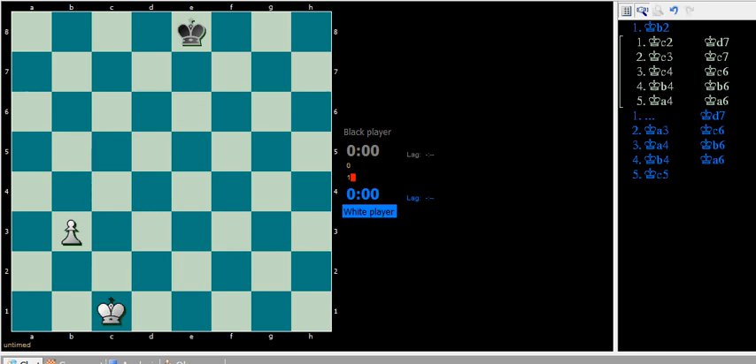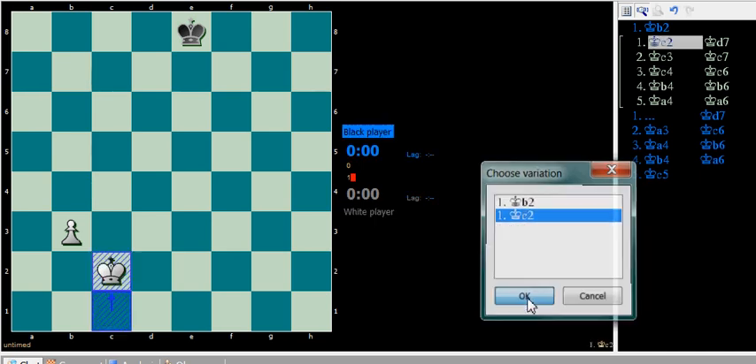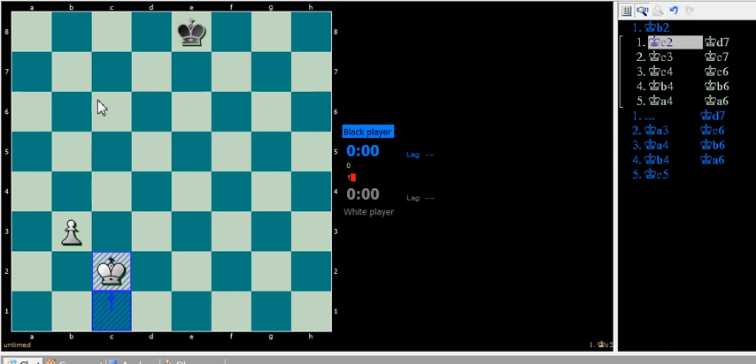Now, the problem is that if white goes to c2 — meaning white does the more obvious move, which is moving forward — then it's going to be a draw. The reason being that white is not able to occupy the critical squares, which are c5 or b5. White is not able to occupy those.